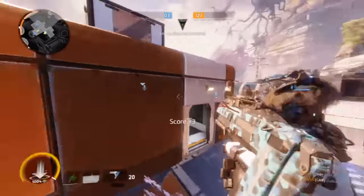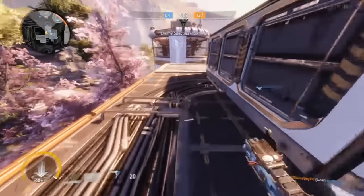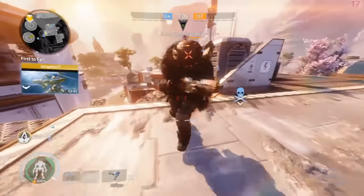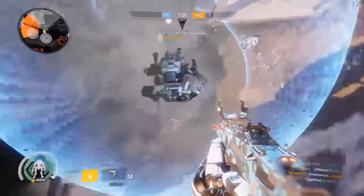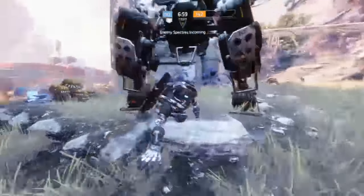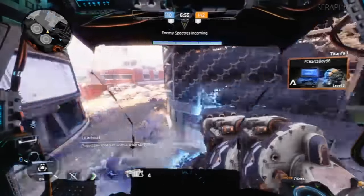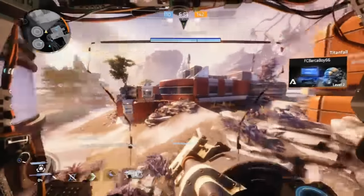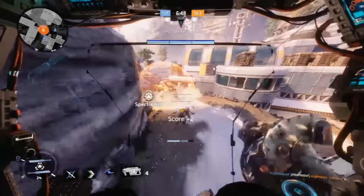The aim assist in this game is incredibly strong. If you use ADS you can oftentimes completely track a player who's moving with full momentum while running and jumping, and you barely did anything to get that kill. It's just part of the game — it's filthy but it exists. It's one of the main reasons why PC players look down on controllers so heavily, because they can tell that the person who killed them had aim assist because the shots are too accurate.